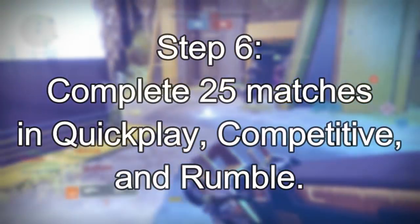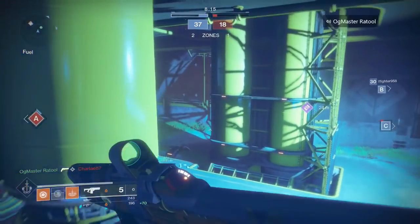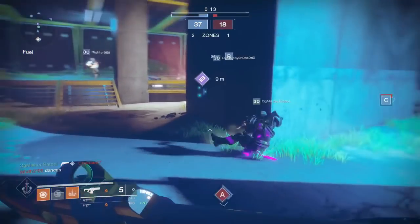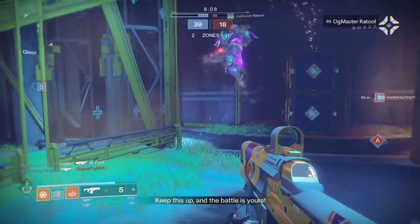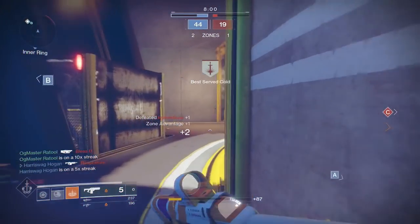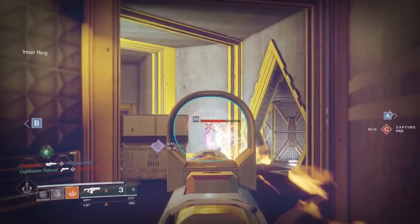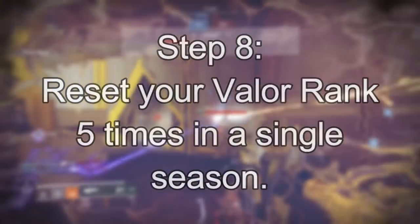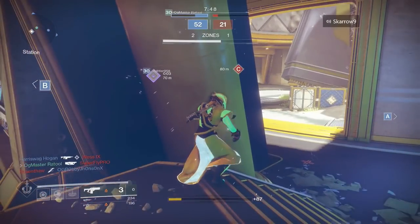Steps six, seven, and eight are where things get very difficult or at least very time consuming. Step six requires you to complete 25 crucible matches in Quick Play, 25 in Competitive, and a final 25 in Rumble. Step seven requires you to complete 20 separate crucible bounties — we don't know if that will be retroactive. Step eight requires you to reset your Valor rank five times within a single season.